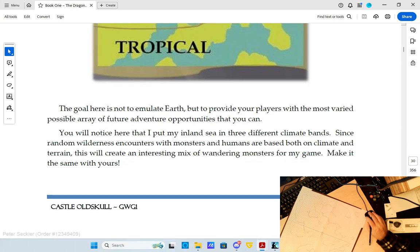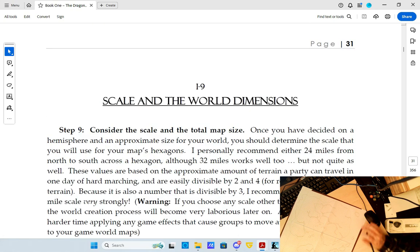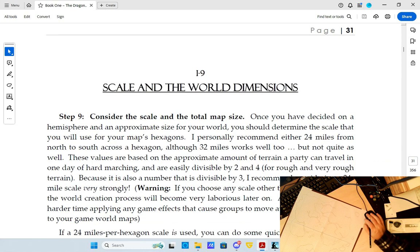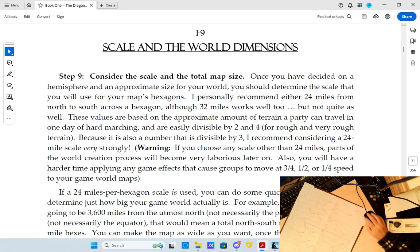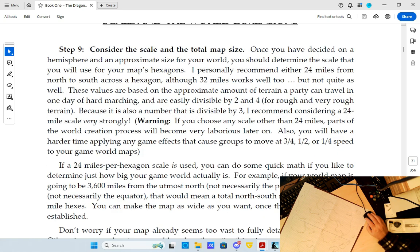He says you don't have to emulate Earth, but provide your players with the most varied possible future adventure supplements. The future player is me, unless nobody else wants to jump in — that's fine. The scale: 24 miles per hex, although 32 works as well. We're going to go with 24 miles. If you choose any scale other than 24 miles, parts of the world creation process will become very laborious — so we don't want that.